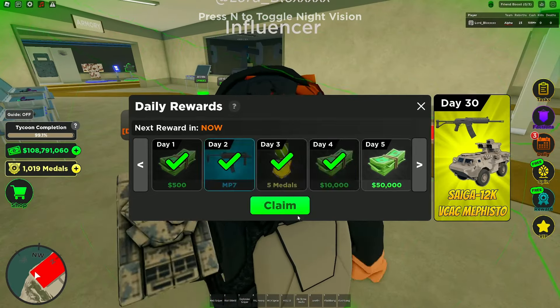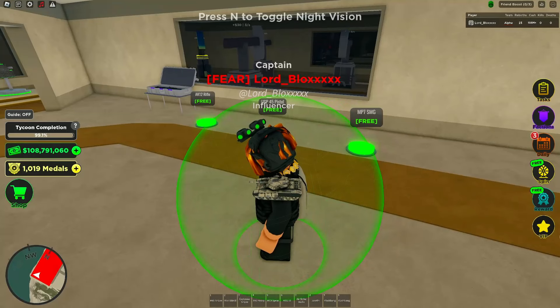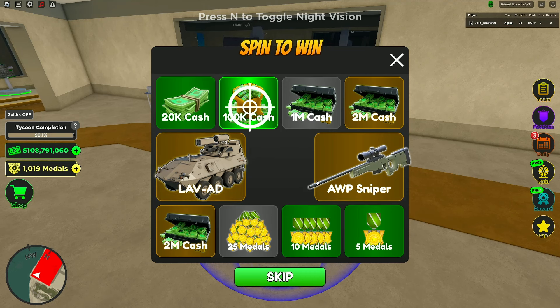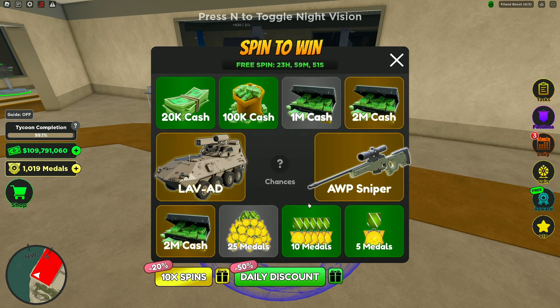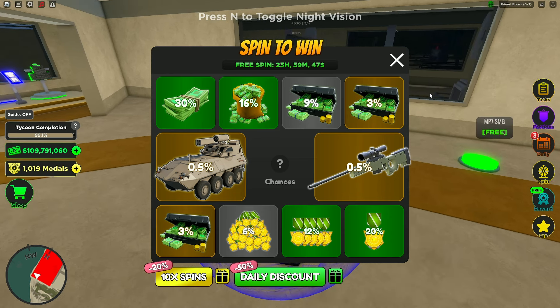Here we are in the game claiming our daily reward, and I'll also do a spin. I'm probably not gonna get the AWP — I got ripped off last time for 6,000 Robux. Yeah, 1 million cash. They baited me, as always. The chances of this are insane; they always love to bait me with this offer.